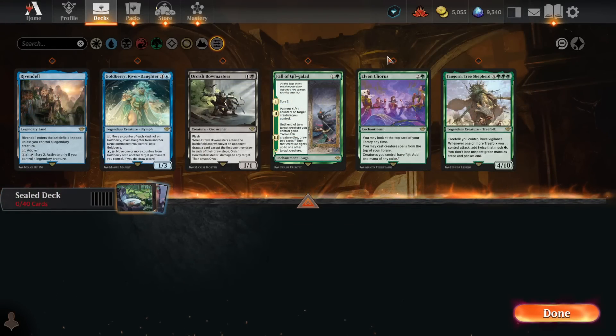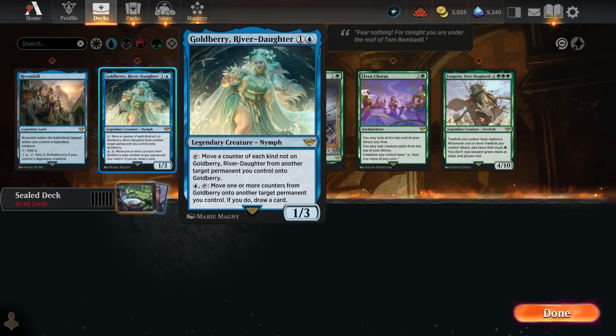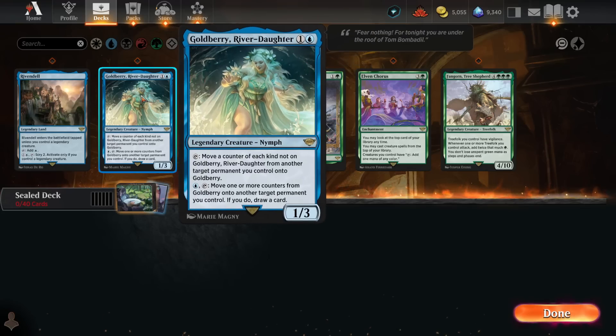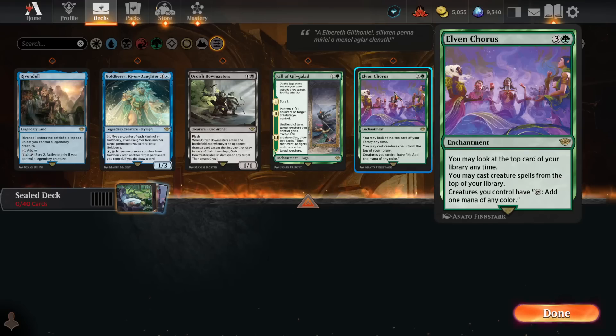Starting off with our rares in the sealed pool, they look pretty weak overall. I don't think Goldberry is a particularly good card in sealed or draft. Neither is Fangorn Tree Shepherd — just a big slow creature with a kind of slow ability. Elven Chorus is not a card I'm a big fan of in draft or sealed either.